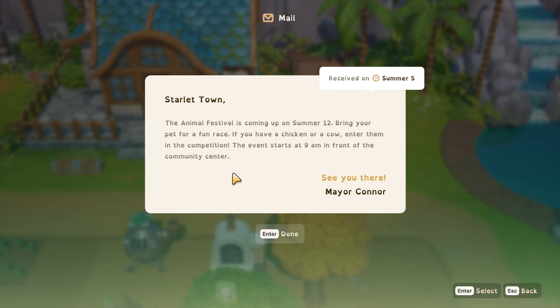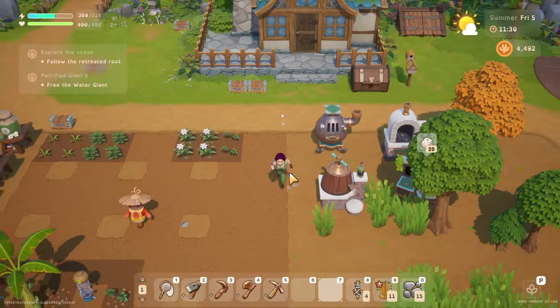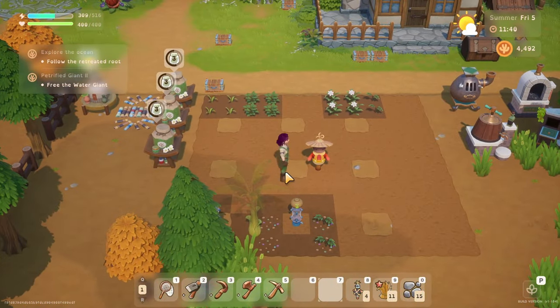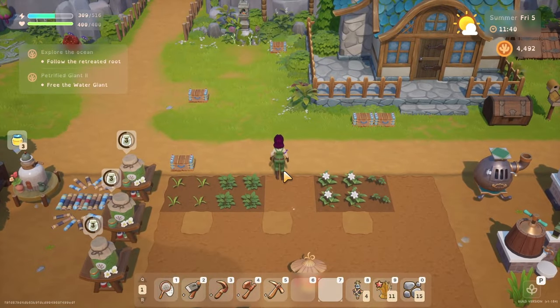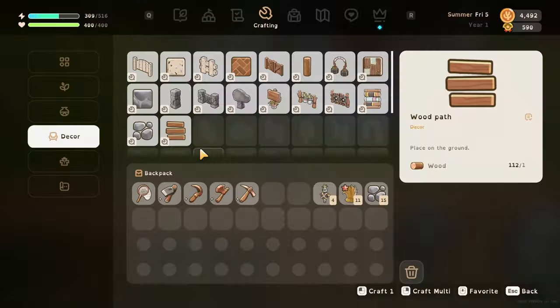Yes, I need silver for that. The Animal Festival is coming up on Summer 12 - bring your pet for a fun race. If you have a chicken or a cow, enter them in a competition. The event starts at 9am in front of the community center. Fab! So we've got a chicken, which is great, and we have our pet - our bunny rabbit, Copper.